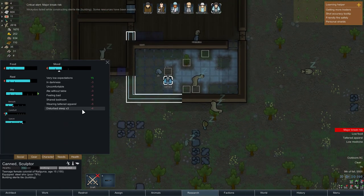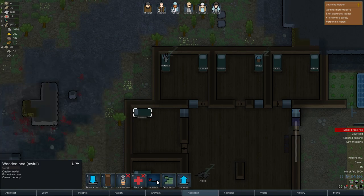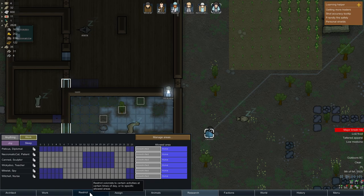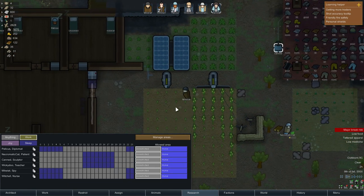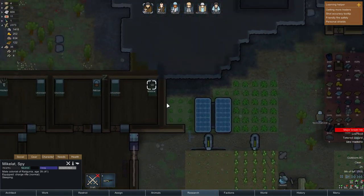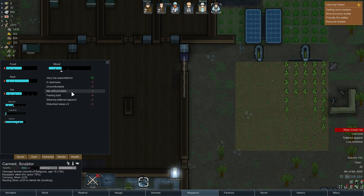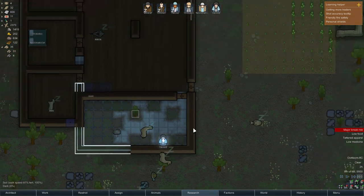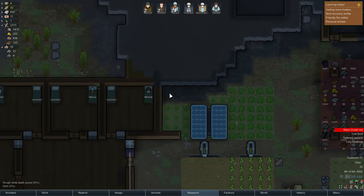Can's disturbed sleep three times. Where's Can sleeping? Oh, I think he's not supposed to be there. Can is on the night shift and that's not with me. Why didn't I go to sleep? Not an ideal temperature — oh, that's not myself. I don't really get why his sleep is disturbed. Wearing tattered apparel, just feeling bad, eating without table. So there's a couple of items here. Can may have a break soon. Ate without table — why would you eat without the table? It's like right there.